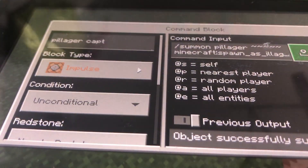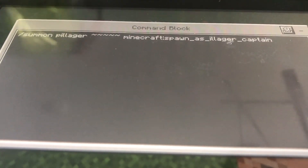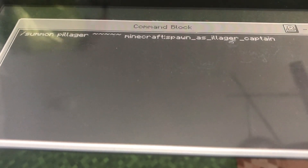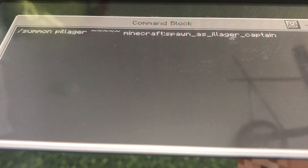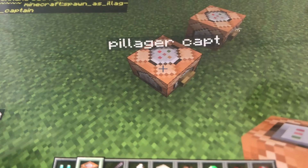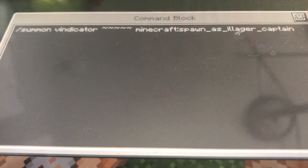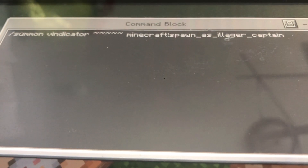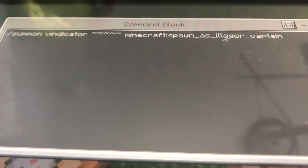Now let's do the pillager captain. Same thing: /summon pillager, five squiggly lines, minecraft:spawn_as_illager_captain. Then go to the vindicator captain: /summon vindicator, five squiggly lines, minecraft:spawn_as_illager_captain.